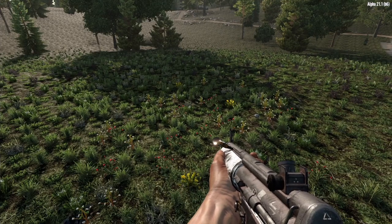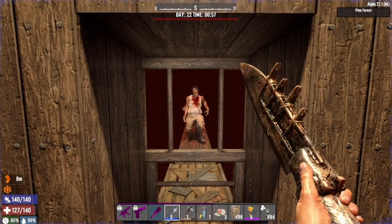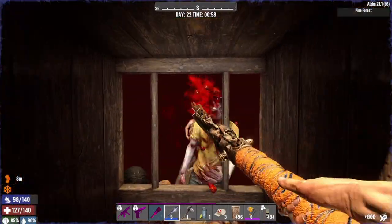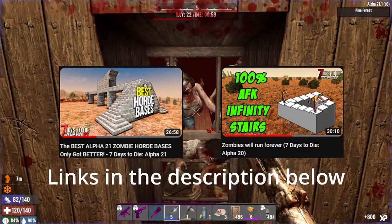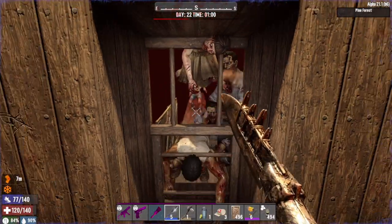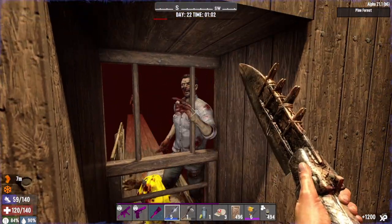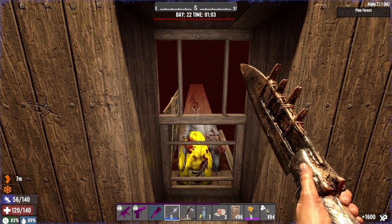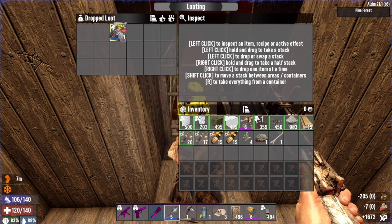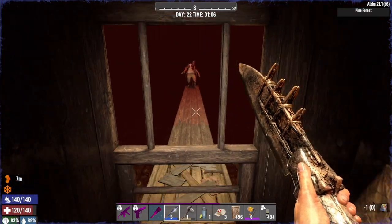I've been doing some looking around on YouTube, watching the usual suspects — shout out to Jawoodle and Cautious Pancake. Something made me think about the rule of 11, which Cautious Pancake discovered: zombies take full damage 11 blocks away from where you are and don't go into rage mode.